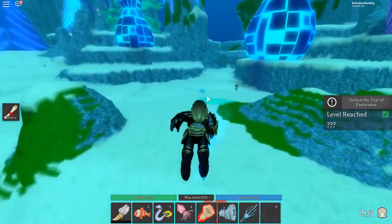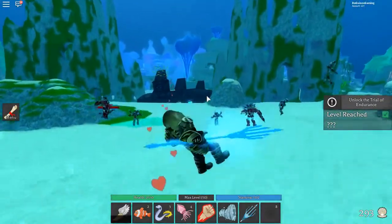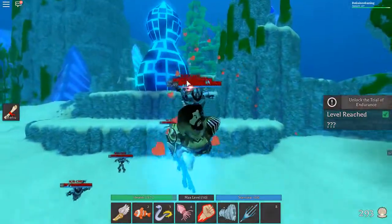So what should happen is level 40 enemies spawn right here behind the submarine. That's how I remember where it is — by the submarine. And here are the level 40 enemies.